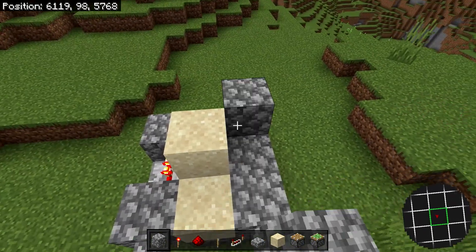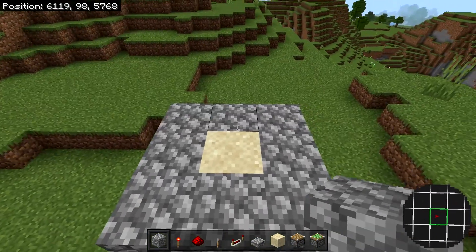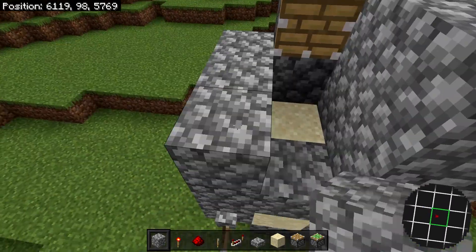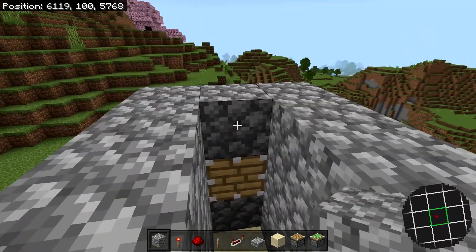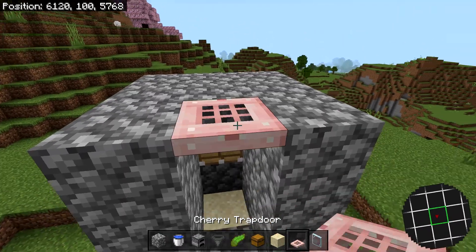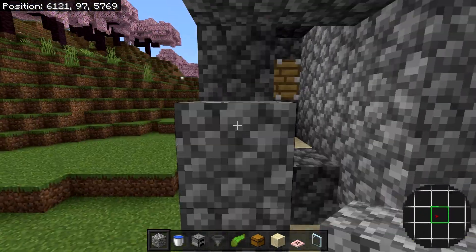Now go ahead and place eight solid blocks all the way around just like this. Once you're done with that, place a solid block right here and then a normal piston on top. Then go ahead and build up the walls by two blocks on either side, then place it one block higher and build a roof all the way around like this. But in the center, leave an empty block, and on the block directly above our sand, place a slab like so. Now place a trapdoor right here and then extend out all these blocks by one more just like this all the way around.